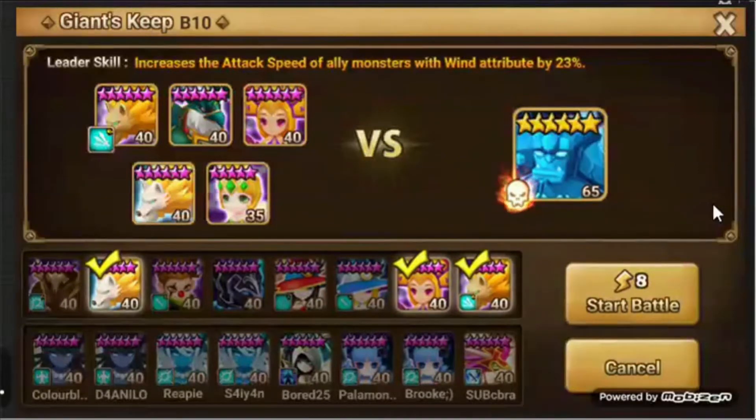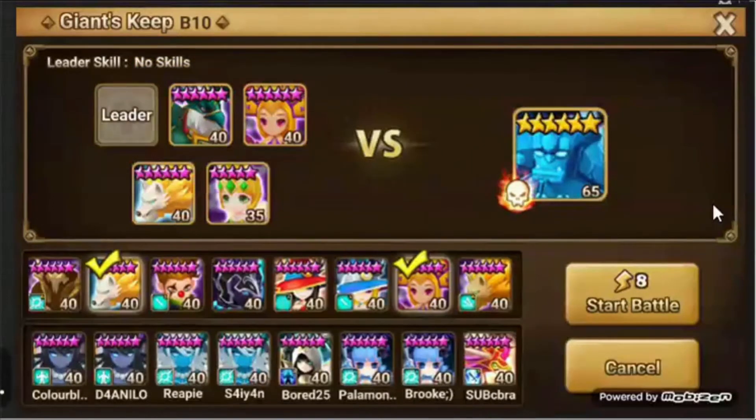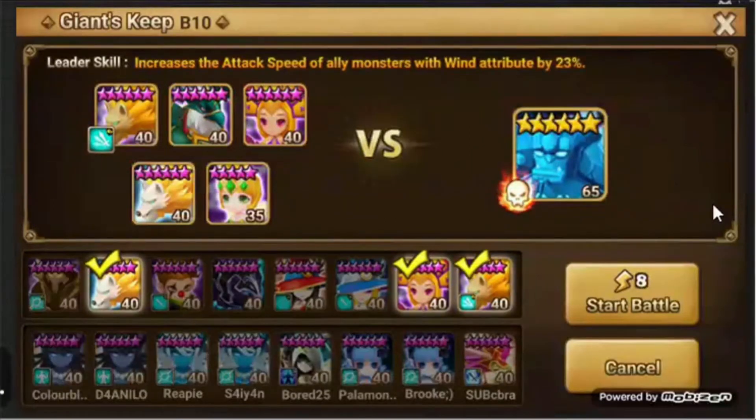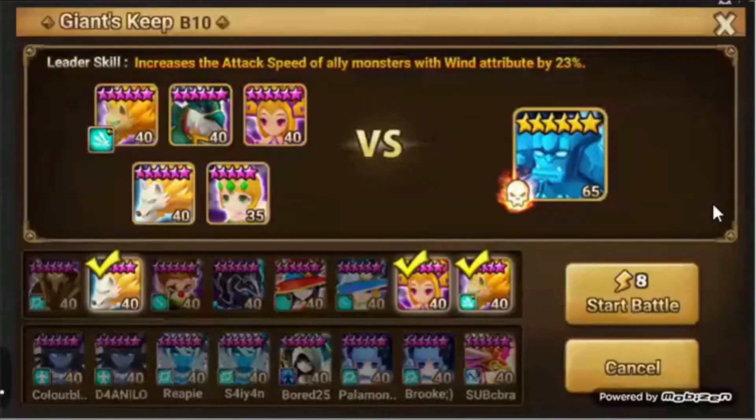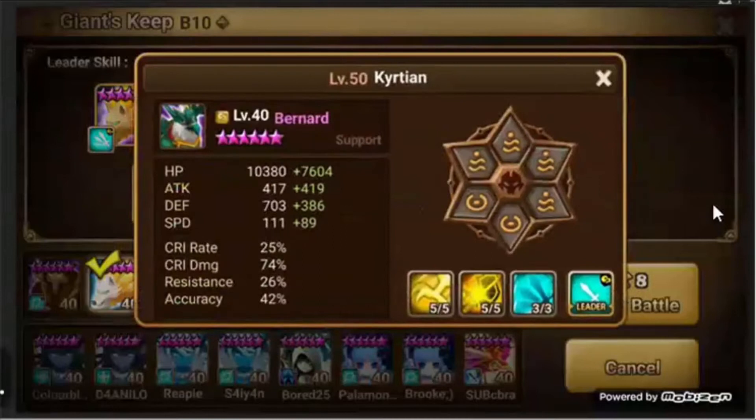Let me give you a quick rundown of what each of their stats looks like here. There's Ramahan sitting at about 13k HP with 2,000 defense. Bernard is at just shy of 18k HP with 1,089 defense.